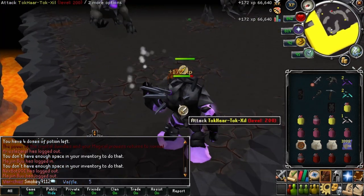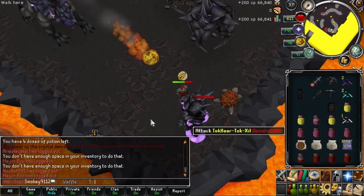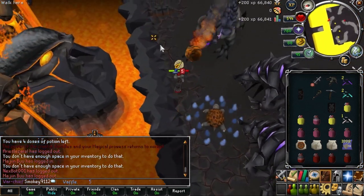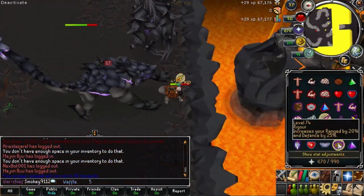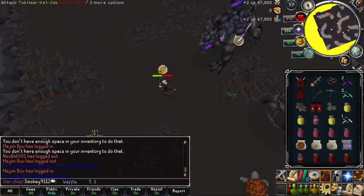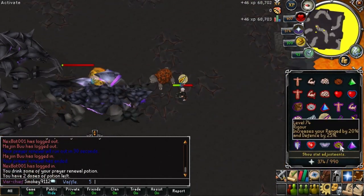Kill the northwest ranger first, then hug the melees around either obstacles or other monsters so that only the mages are attacking you. In this clip it looks like I am within melee distance to the level 400 mage, but that is incorrect — the 400 mages look larger than they appear. Then range the mages and mage the melees.